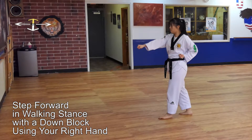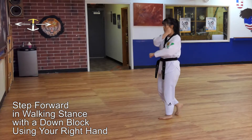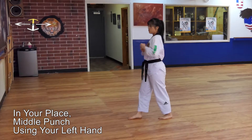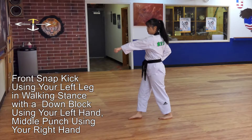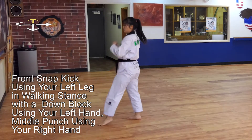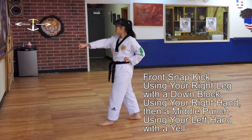Step forward in walking stance with a down block using your right hand. In your place, middle punch using your left hand. Perform a front snap kick using your left leg in walking stance with a down block using your left hand, middle punch using your right hand. Perform a front snap kick using your right leg with a down block using your right hand, then a middle punch using your left hand with a yell.